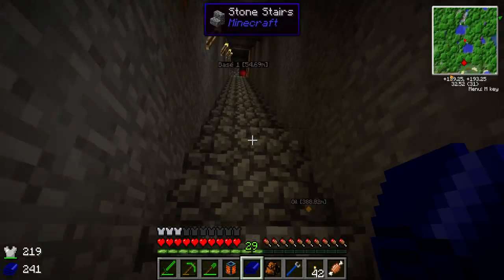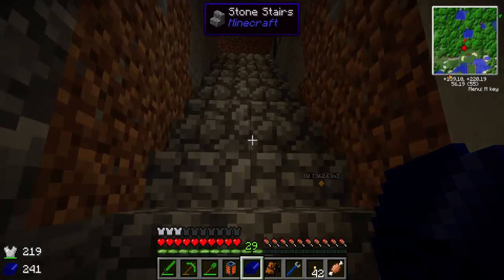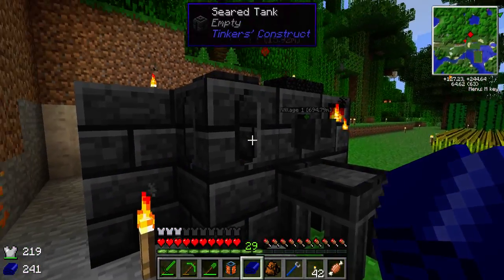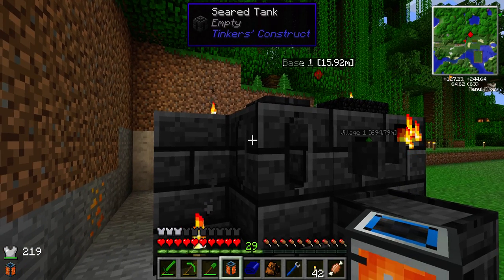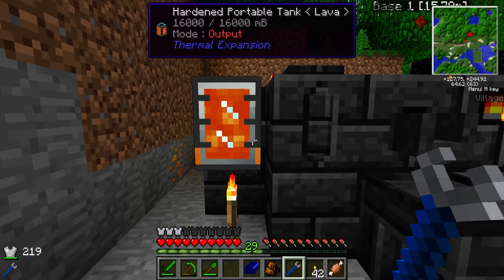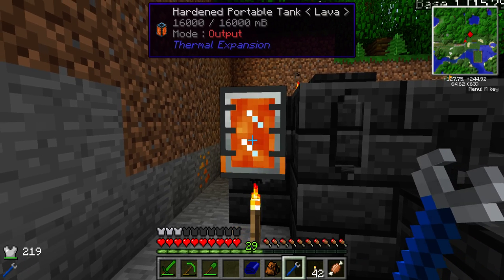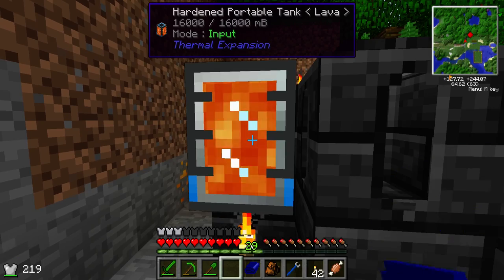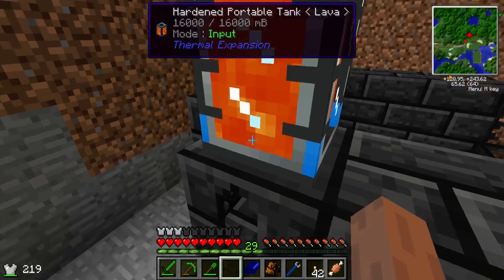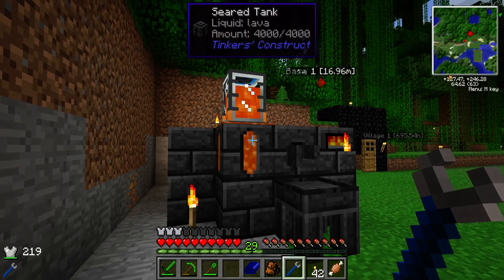And ignite our smeltery. Now, we have our hardened portable tank — what we'll do is fix it to the side, and we will use our crescent hammer spanner. It shows you I've had too much of a break, because I believe we need to use a pipe. I'll just double check that by trying it on the top and use the crescent hammer to put it to output mode. There we go — we now have a working smeltery.